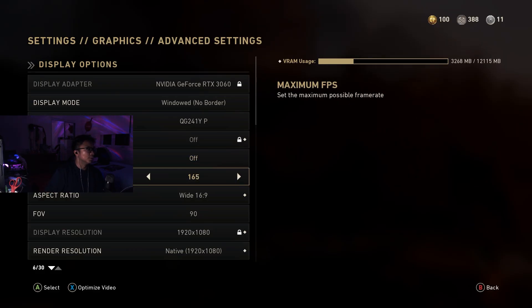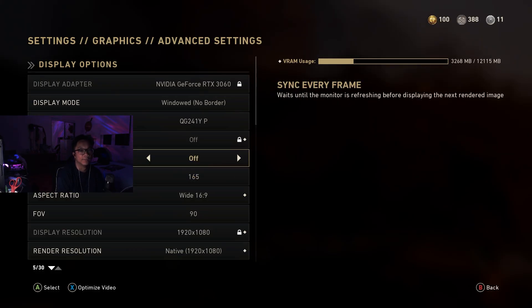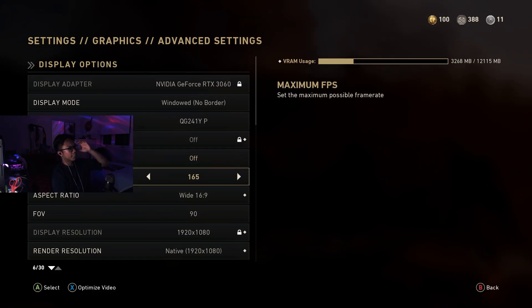First things first, I would recommend turning off sync every frame. This will depend on your system and your whole setup, but generally speaking I would turn this off. For maximum FPS, just match your monitor's frequency — so if you have a 165Hz refresh rate, match it.